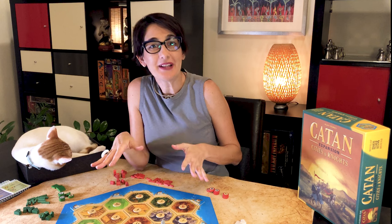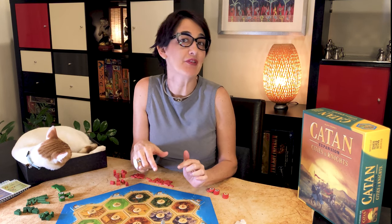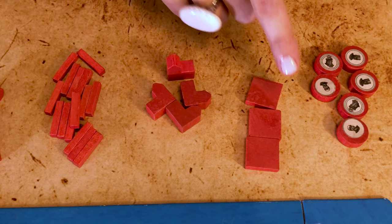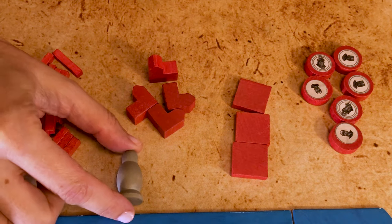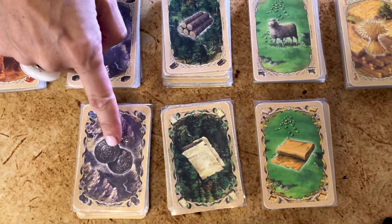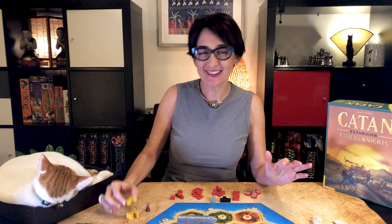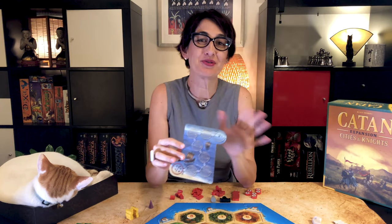In Cities and Knights, you still play a settler in the island of Catan, but now the Catanians have a more complex society. In addition to your settlements, roads and cities, you can now build walls for your cities, produce knights, and the robber has evolved working in concert with barbarians. You can also produce commodities, build metropolises, attract a merchant, and fight off barbarian invasions.